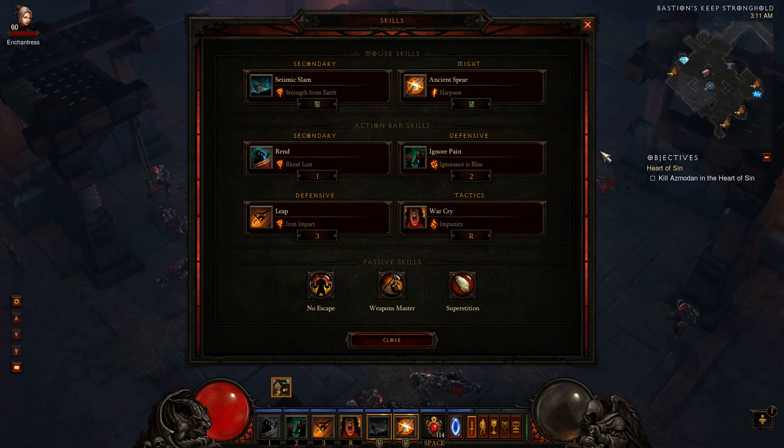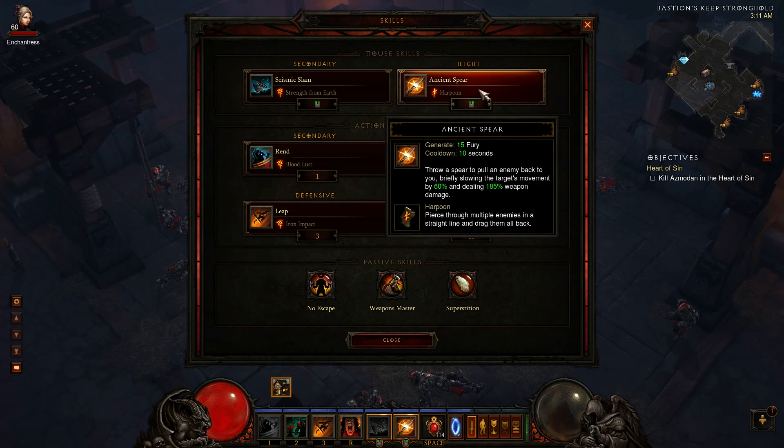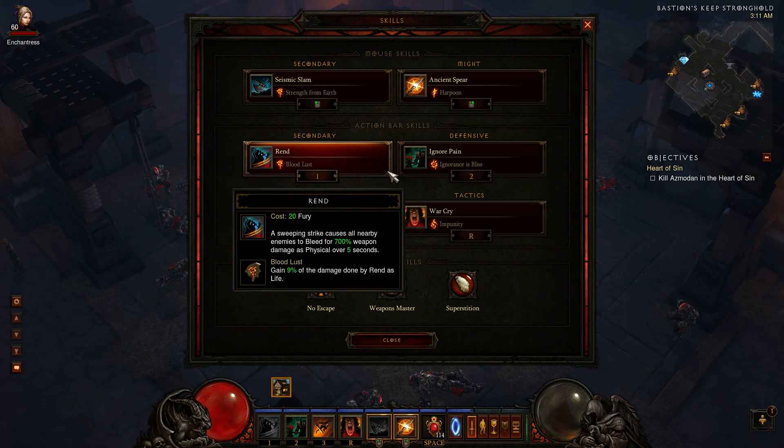That's a huge thing, because I personally win with Rend. The person I play with actually didn't like Rend too much, and I know the forums right now, all the rave is about Rend — Rend is pretty nice. I've commented before on how good it is in some utility settings, but because I took out my heal from here, Rend is picking that up right now.